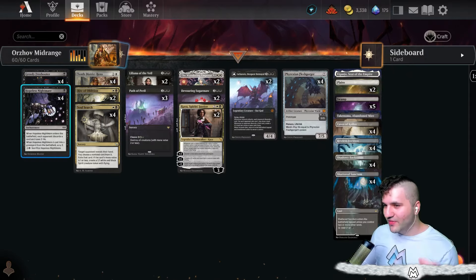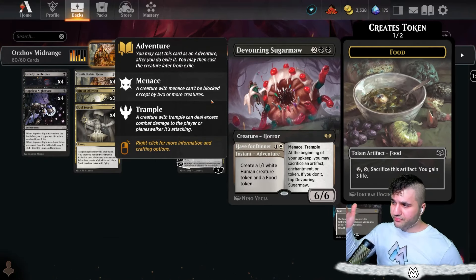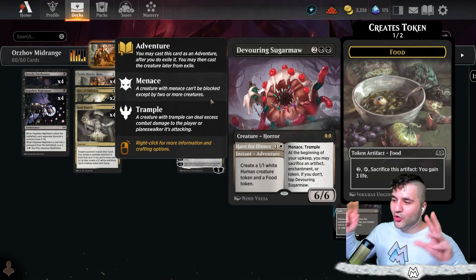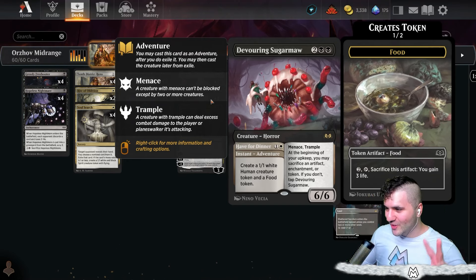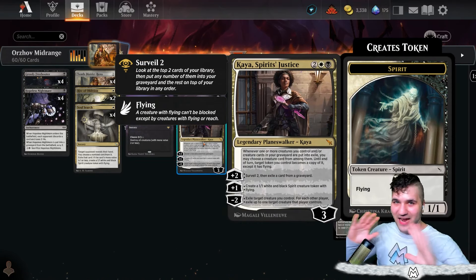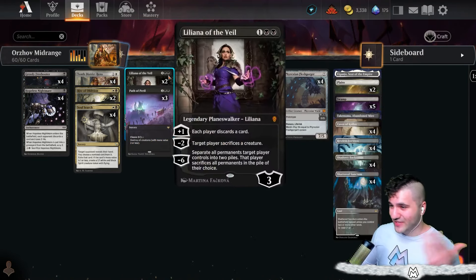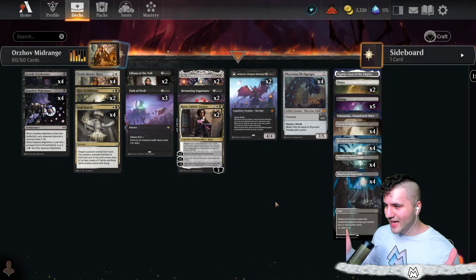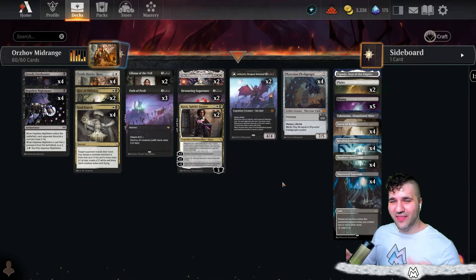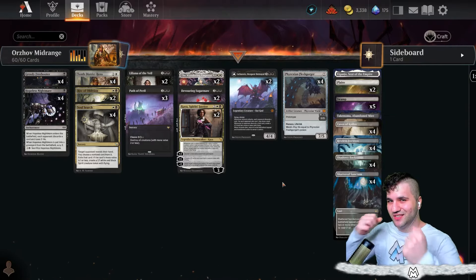Rite of Oblivion, Hopeless Nightmare, Greedy Freebooter — all really nice. The weird card is the Devouring Sugar Maul. At the beginning of your upkeep you have to sacrifice an artifact, enchantment, or token, but Sugar Maul creates two tokens — a human creature token and a food token. With Kaya you'll have lots of tokens, and remember Kaya doesn't need a creature token — any token works. This is the deck; let's have some Kaya Orzhov midrange fun.